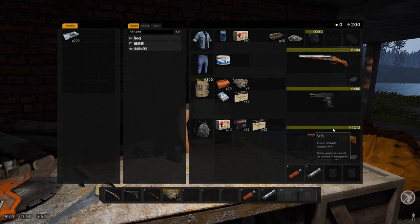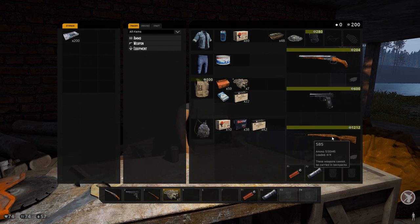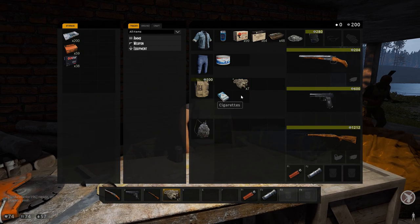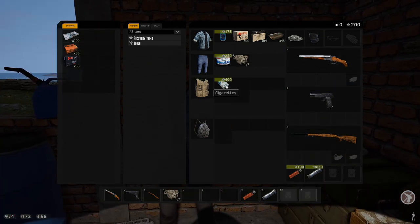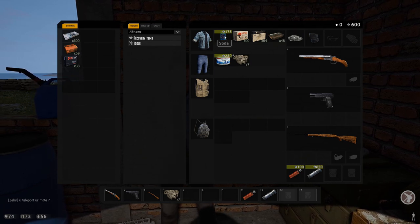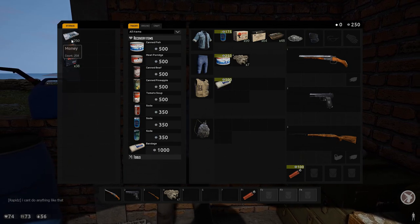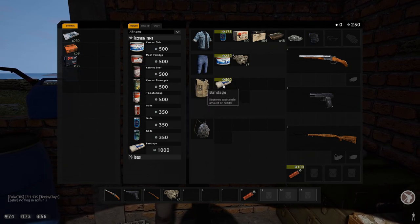This trader only wants to buy our guns, and I don't really want to sell them because I need them - though you could sell and get better healing equipment and more guns. You could also put extra ammo you don't need in storage until you've gathered enough to sell. He doesn't want cigarettes, so you want to check both traders. Cigarettes at 400 - that is a good sell price. He'll buy food and drink but not weapons, and will buy tools. So that torch I don't really want - we'll sell that. If I wanted to I could buy a bandage from his recovery items for a thousand, and that takes it straight from your storage so it stays nice and safe.